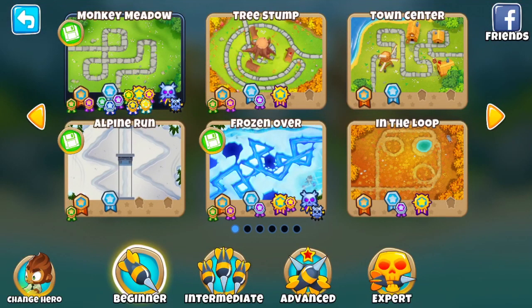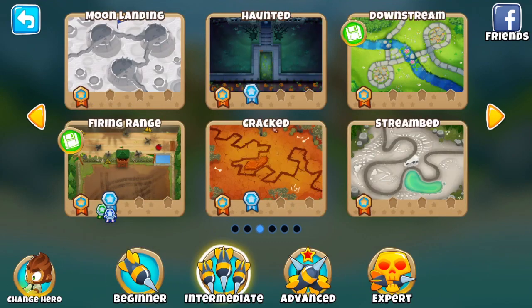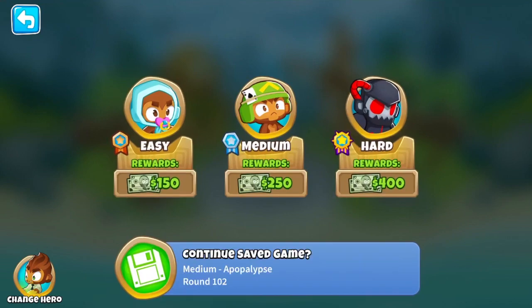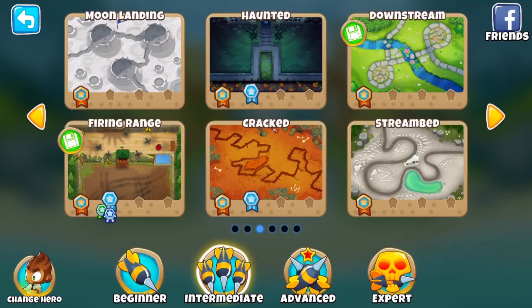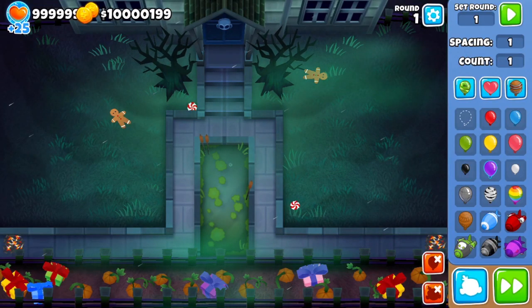We're doing a drawing challenge. We're gonna get a word generator, pick a word, and draw it using game towers. I think we'll do firing range, or actually haunted - haunted will be fun. So there are different categories in this word generator: easy, medium, hard, and really hard. We're gonna do four easy, three medium, two hard, and one really hard.